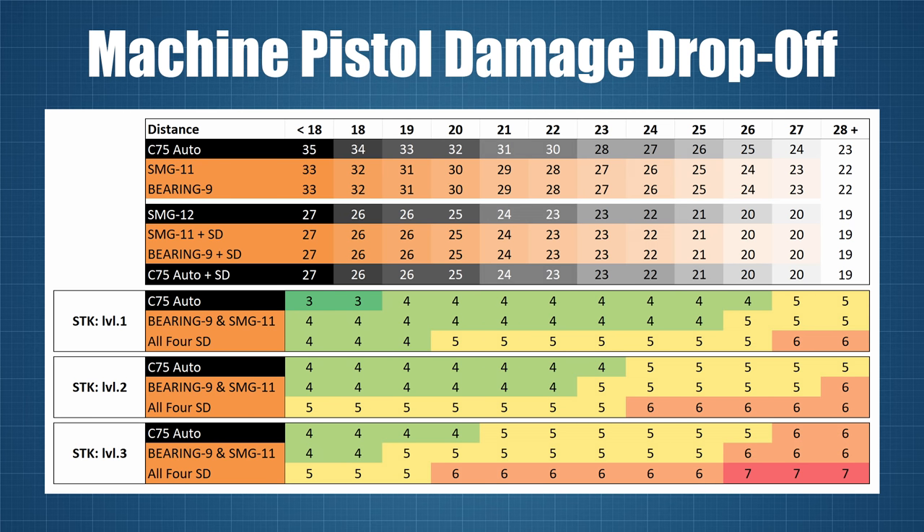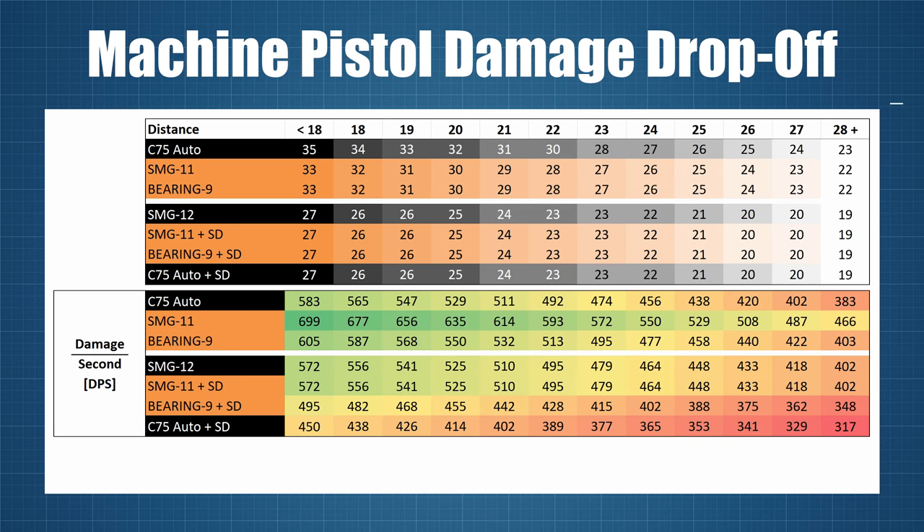Since all these stats amount to only three different damage curves, we end up with three categories of shots to kill: the unsuppressed C-75 at the top, then the Bearing 9 and SMG-11, and finally all four weapons suppressed. Damage per second is far more telling, and these stats show that the SMG-12 and C-75 Auto are essentially on par — the C-75 a little more powerful up close and the SMG-12 winning at distance — but only while the C-75 is unsuppressed. Once you suppress it, it becomes the weakest choice at any range.